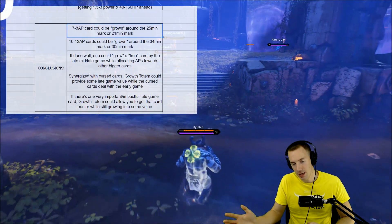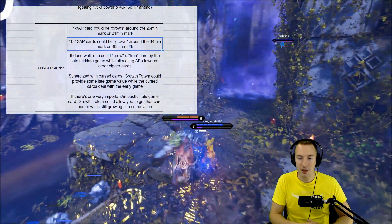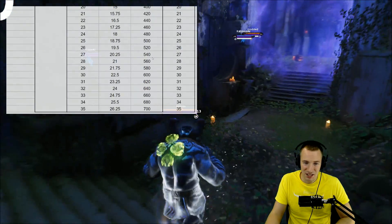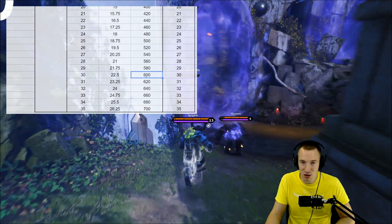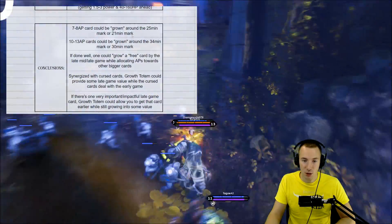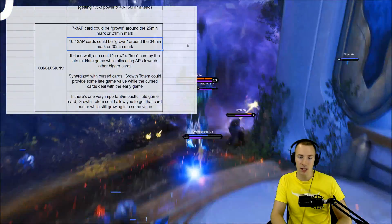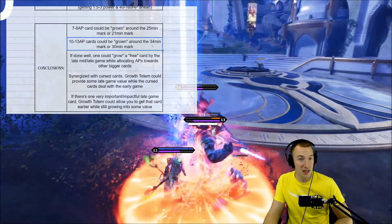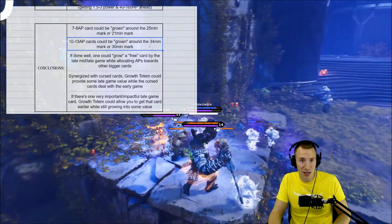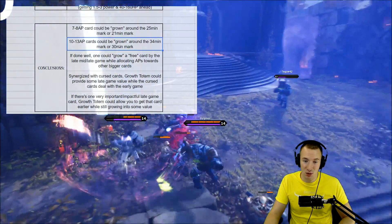Around the 25-minute mark — games definitely do end around there — but I've gotten a few more high-30s games in the past couple of days. And hey, Growth Totem getting to that point could give you 600 health. That's really good, especially if you're going for other high cost cards. The possibility is there: 10 to 13 attribute point cost cards can be grown around the 34 to 30 minute mark. If you buy it early, that difference between the 30-minute mark and 35-minute mark is significant — a lot can happen in there, like some good picks into inhibitors.